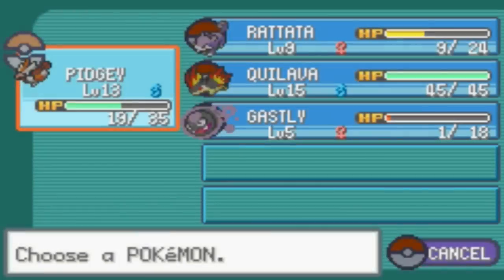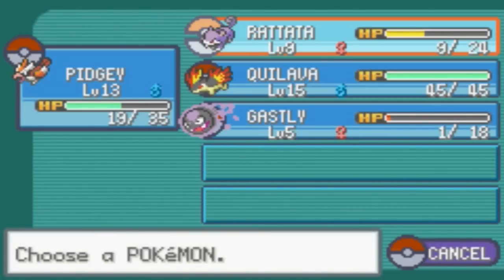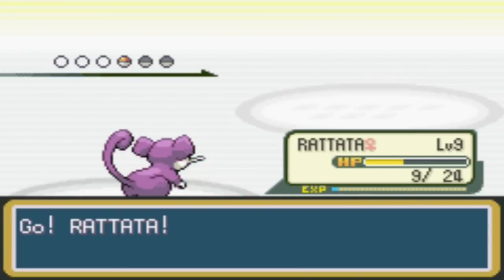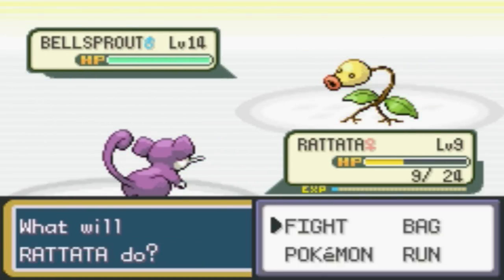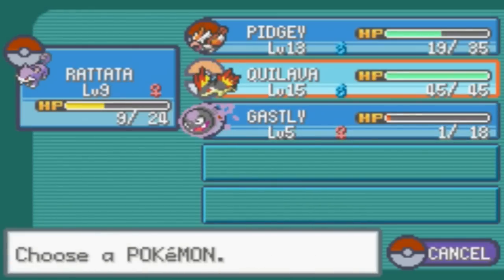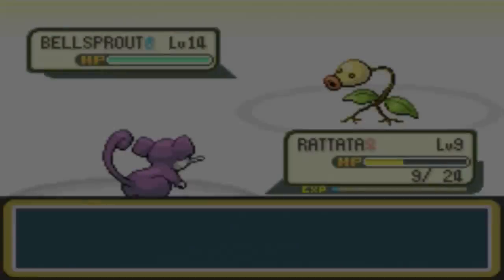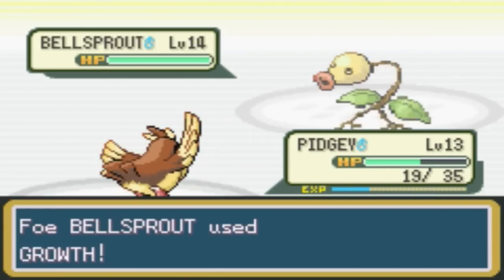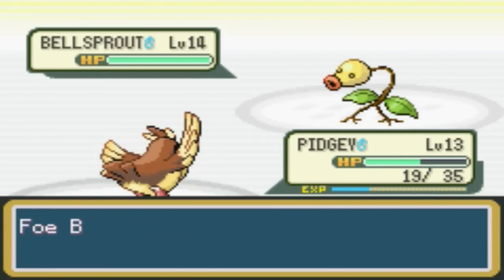Another Bellsprout — we are definitely gonna switch. Going into Rattata, take a little risk here. Even though it's weak, we'll just have to see what happens. Ooh, level 14. Definitely wanna send out Quillava — actually, no, let's go into Pidgey. You see a level 14 Bellsprout, so you never know what could happen in Faulkner's gym.